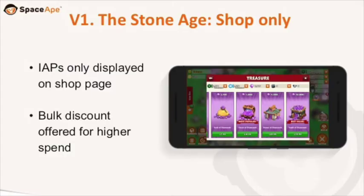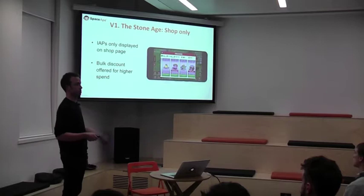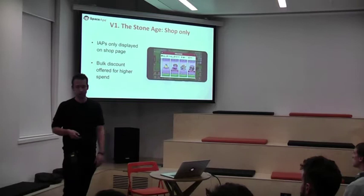We've just got your regular shop page basically. There's a selection of different price points — diamonds you can buy in-game, it's a premium currency. The cheapest one's about $5, the top one's about $100, and there's a small promotion where if you buy the top one, you get about 30% extra diamonds compared to the bottom one, so there's a bulk discount offered for higher spend. A lot of games still rely on this as their main way of monetising.